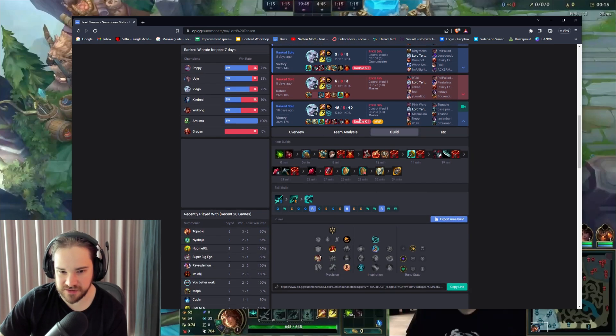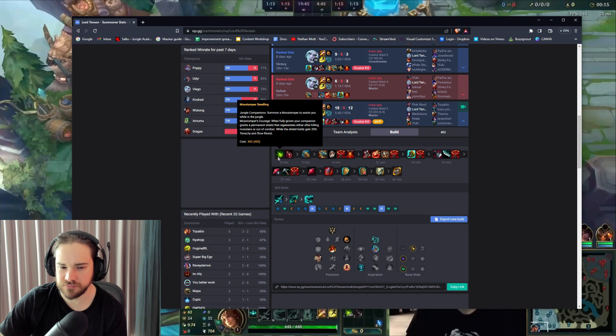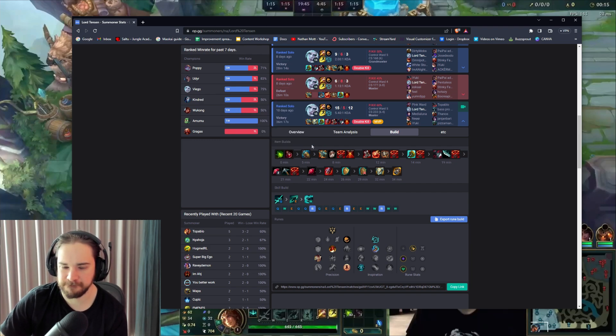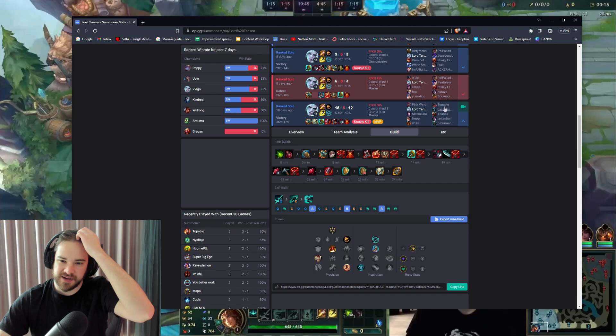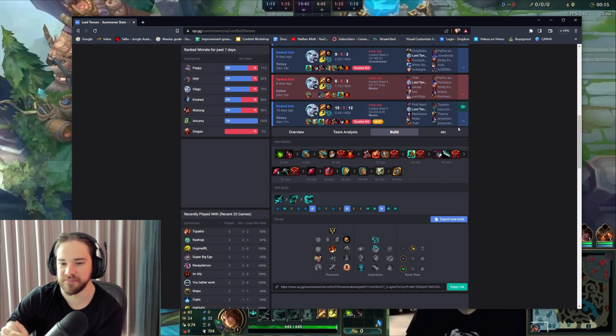Going back to the build in the game we're reviewing — you go green smite every single game, unless you're building damage, in which case you prefer blue smite because you're killing people and want to do it faster. Your ideal first base is Noonquiver at 1300 gold, then Kraken Slayer, and you built Ninja Tabi because there are 4 AD champions in this game.